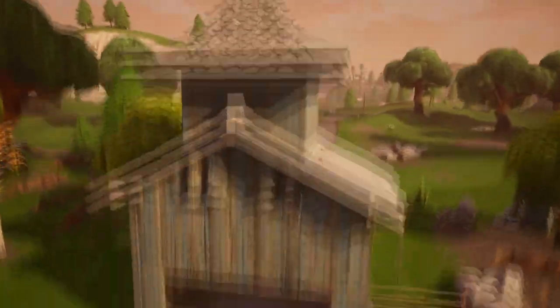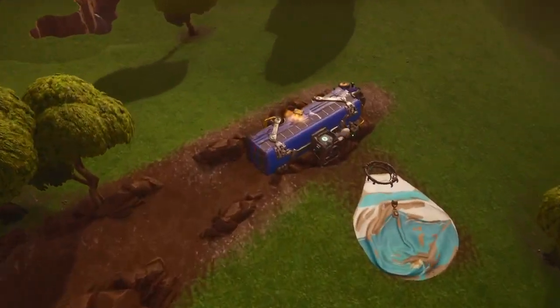They actually turned Fatal Fields into a whole haunted house slash amusement park. If you go to the big barn, you can explore this cool little haunted house. There are also all these little houses and the corn maze I mentioned — it's pretty cool how they transformed the whole Fatal Fields area.